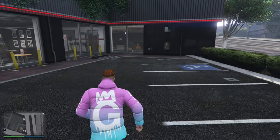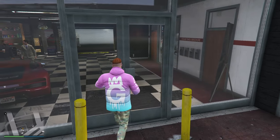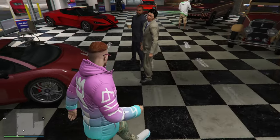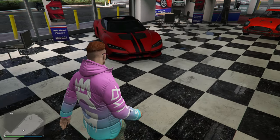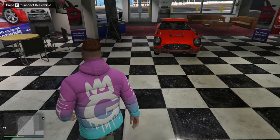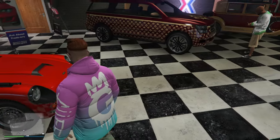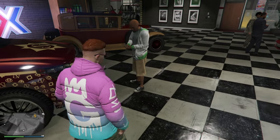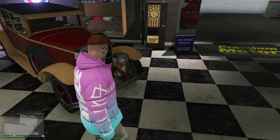Inside of the Premium Deluxe Motorsport dealership we are going to be having the Pegassi Voctus, the Pegassi Zorrusso, the Dundreary Landstalker XL, the Declasse JB700, and also the Albany Roosevelt.